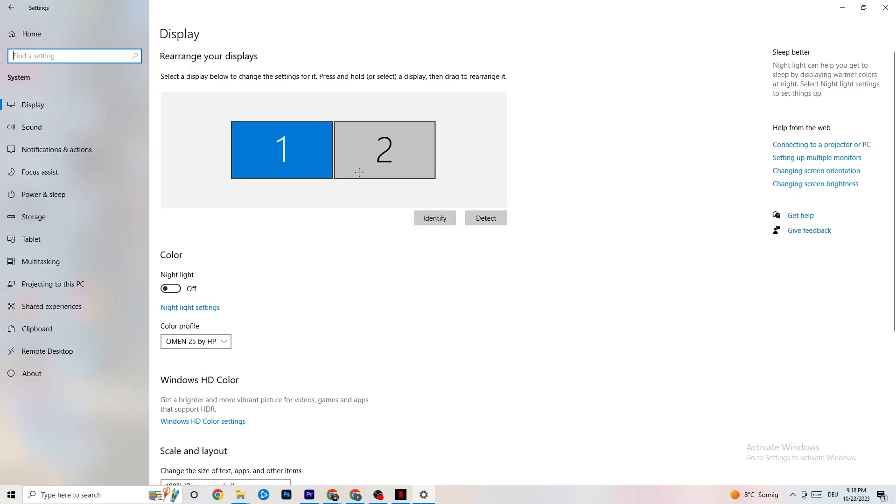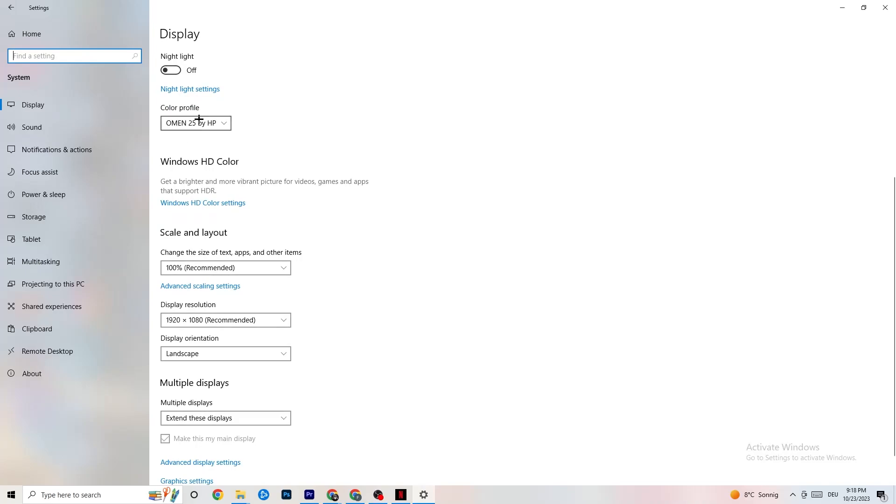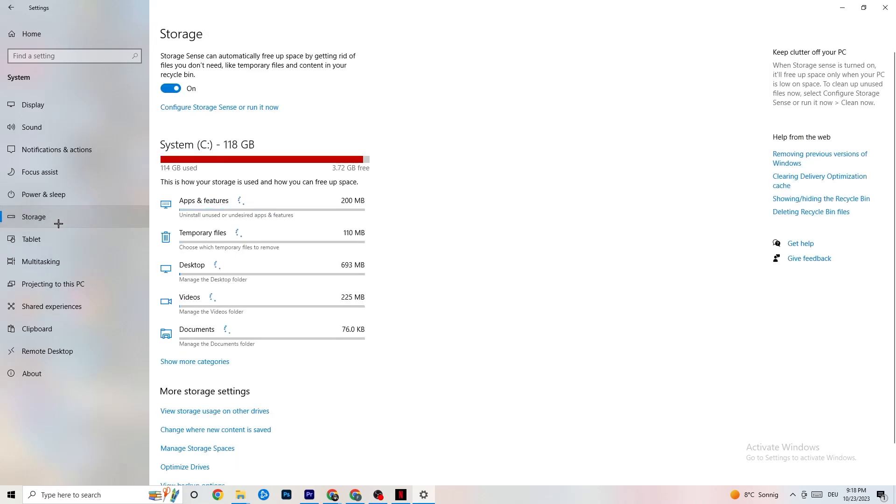Color profile doesn't really matter. Go down to Scale and Layout, and I want you to change the size of text, apps, and other items to 100% as recommended — if it's set to something else, change it. Afterwards go to Display Resolution and I want you to keep it set to the same resolution your game uses. For example if your game uses 1920 by 1080, change this to 1920 by 1080.